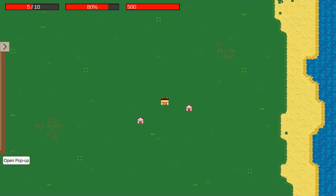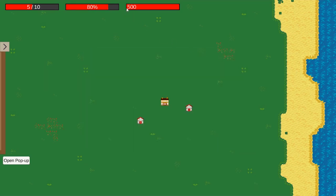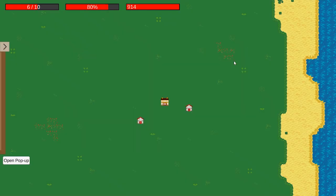As you can see, there's this bigger house in the middle of the city — that's the mayor house. If you click on it, you can change the amount of taxes your citizens have to pay. The system is pretty broken, to be honest. The more taxes your citizens have to pay, the lower their mood will be, but this isn't implemented just yet, which is also why it's really broken right now.